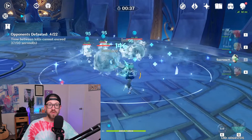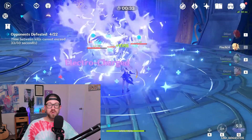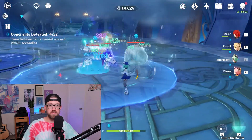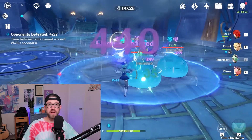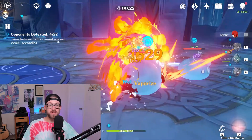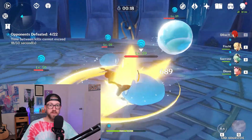I currently have both the Traveler and Sucrose on my team. Both of them are at level 40, which was the bare minimum I needed to get through some of the Spiral Abyss content. Now that I'm at world level 4, level 40 characters just aren't cutting it anymore. I'll be comparing these two characters because they are the most accessible Anemo characters in the game at the moment for free-to-play players.